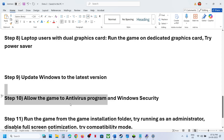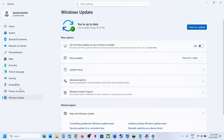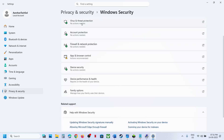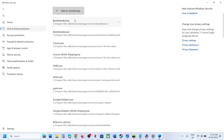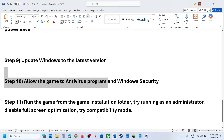If still not working, allow the game exe file through your antivirus program. If you have a third-party antivirus such as Avast, Norton, McAfee, or any other, add the game exe as an exception. If using Windows Security, go to Settings > Privacy & Security > Windows Security > Virus & Threat Protection, scroll down to Manage Ransomware Protection, turn it on, click 'Allow an app through Controlled Folder Access', click Yes, then Add, and select the game exe file.